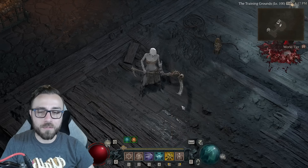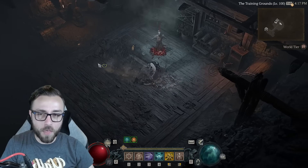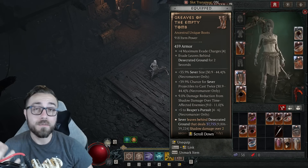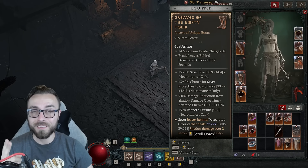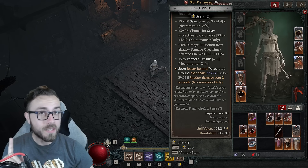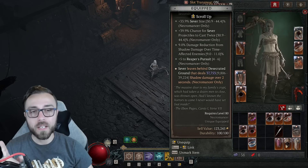Do I think evading and leaving behind Desecrated Ground is like a thing that matters? Not really. It's kind of cool, it's a little bit flavorful, and I don't hate that at all. A second implicit stat on the boots is pretty nice, but it's this damage on Sever that really got my noodle churning.